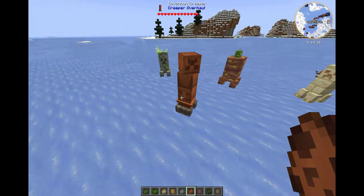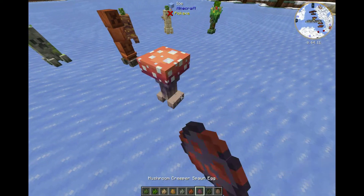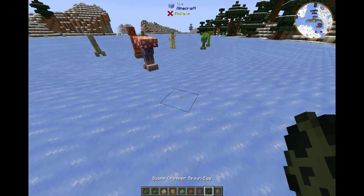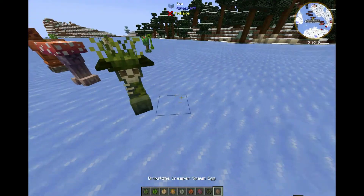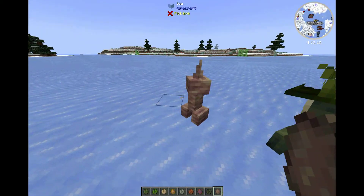The Savannah Creeper — oh, that looks cool. The Mushroom Creeper will spawn in the Mushroom Biome. Swamp Creeper will spawn in swamps. And then the Dripstone Creeper, which will spawn in the Dripstone caverns or caves.